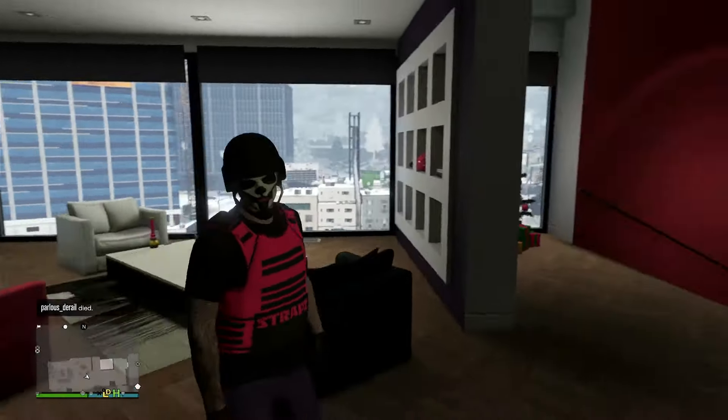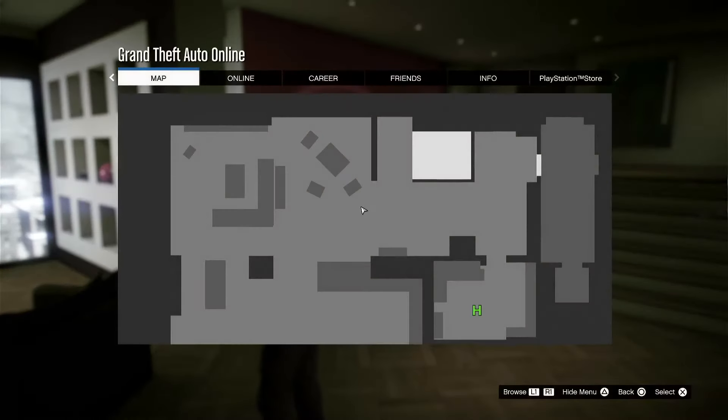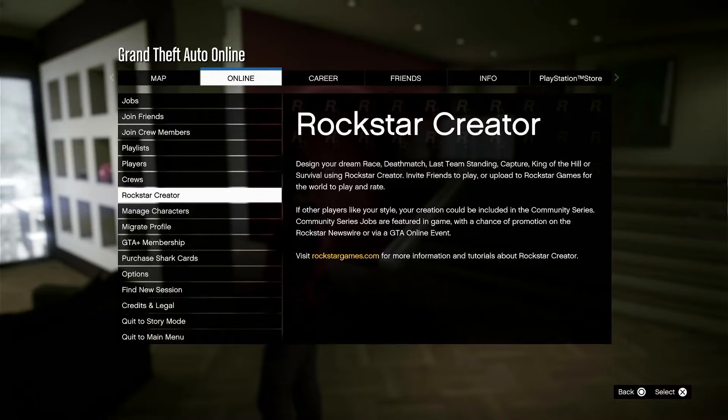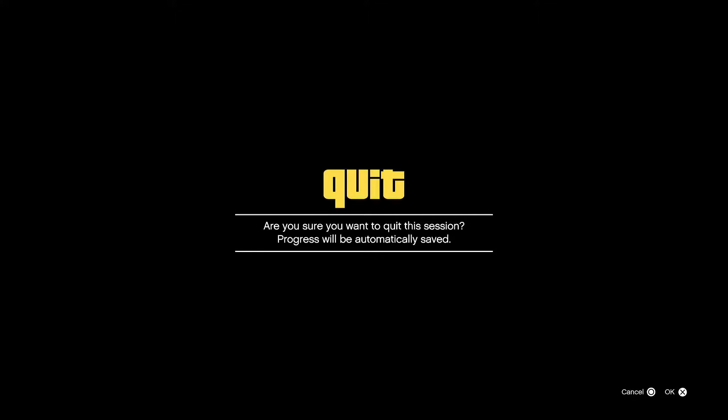So I'm just playing right now on my PlayStation 5, and I'm going to press the Options button and open up the menu here, and then I'm going to tab over using R1 to Online, and then I'm going to scroll on down with the D-pad until we get to where it says Managed Characters, and then load into this screen.